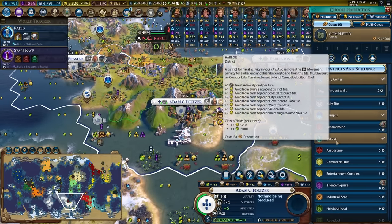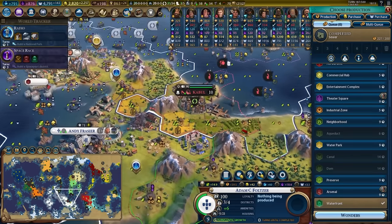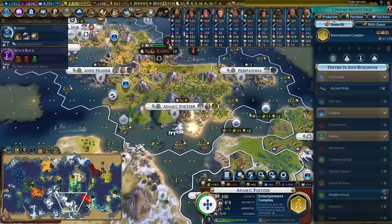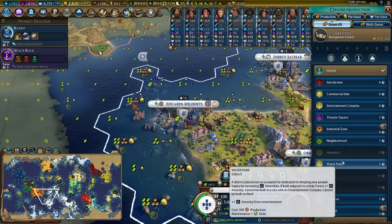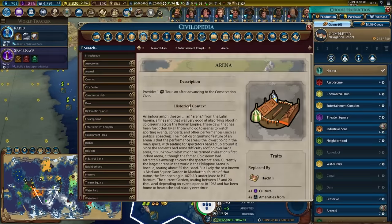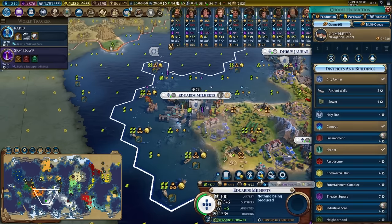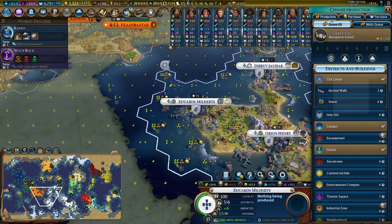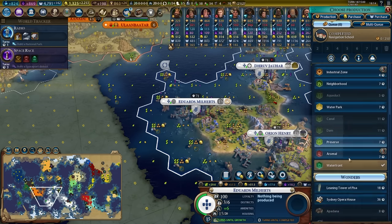Campus is complete, harbour is complete, waterfront is complete. I'll grab the entertainment complex for extra amenities — although technically water parks are better because they get an extra amenity from being adjacent to kelp forest. Navigation school completed in here. I'll buy the research lab, make sure this city is focused on food, production, and science. Now it's up to 77 science per turn, getting a 35% boost from Kilwa and our amenities.